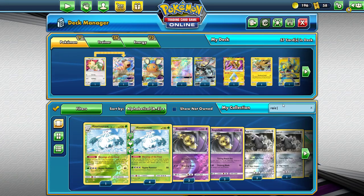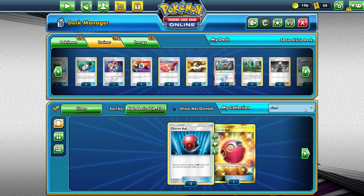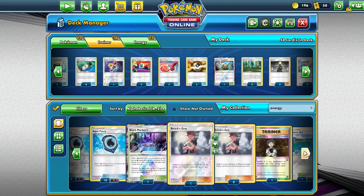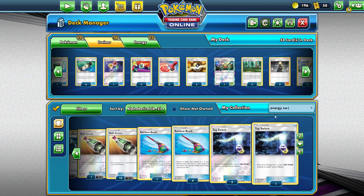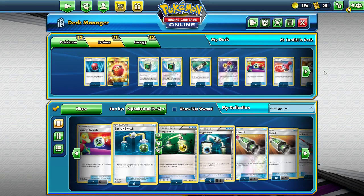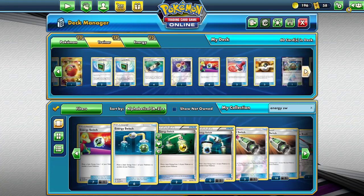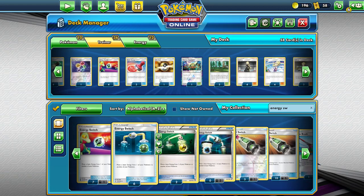That is odd. Right — in there. I could add Mewtwo as a mirror but I don't think it's necessary at this point. Energy Switch — I'm running too little. Let's get Energy Switch in there. Oh, did I just not type in energy? Let's see — do we have four different artworks? We do. Let's count on any disk art and add it in. 60 cards in deck. Let's look at our line: 4-4-4-3 — I'm definitely missing something.